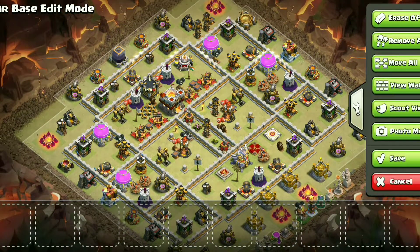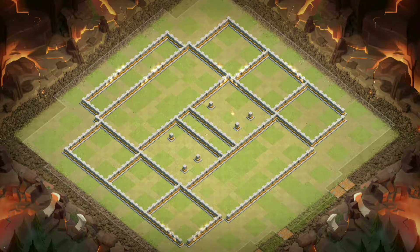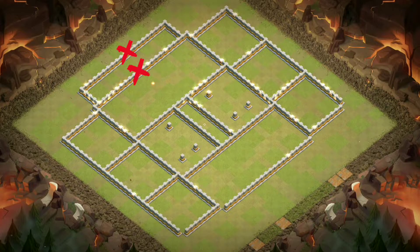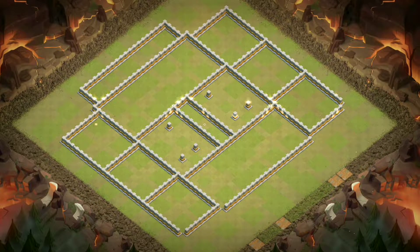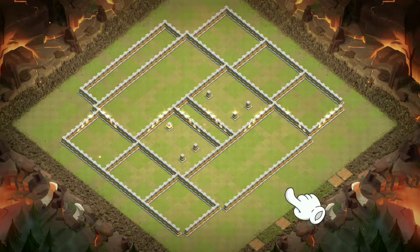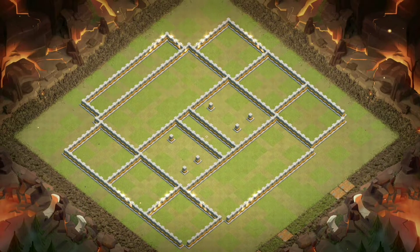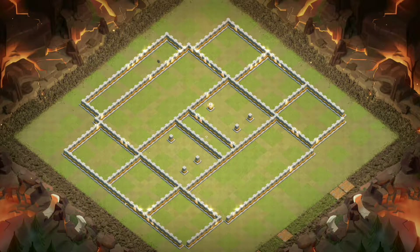The wall structure of this base can mess up Super Wall Breakers' AI very easily. You need two wall breaks to get into the Town Hall compartment. If you deploy a Super Wall Breaker here, it will target here or here. And if you want to wall break from side compartments, the first Wall Breaker will go here, the second will target this wall, and then the third will go for this wall.